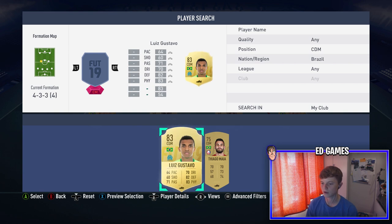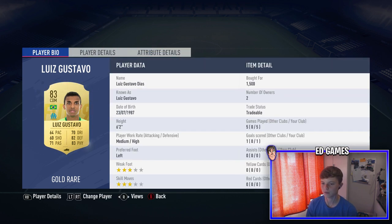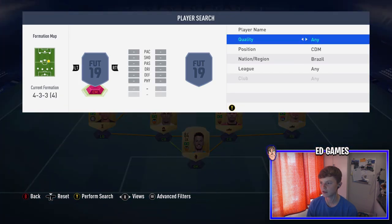In the left center mid spot, it's Luiz Gustavo. He's always been a great card. Pace isn't much but as a CDM the defending and physical is great. Medium/high work rates so he stays back more than he attacks. Six foot two, left-footed, and he's only 1.5k. He actually got me a goal and I'm going to show that at the end of the video — it's the best goal I've scored on FIFA so far.